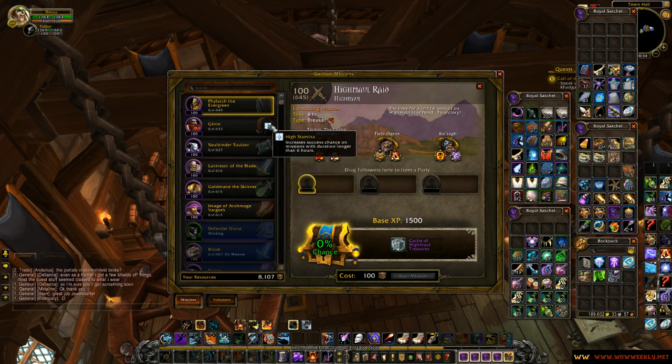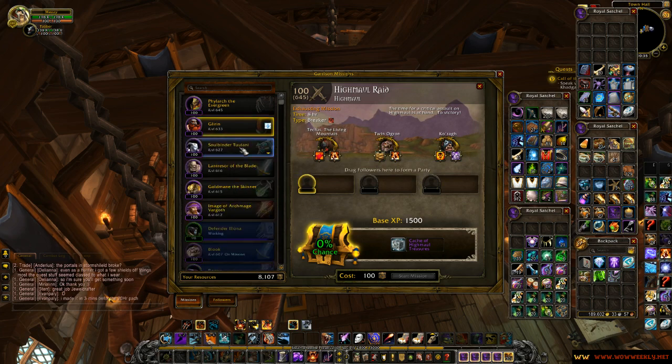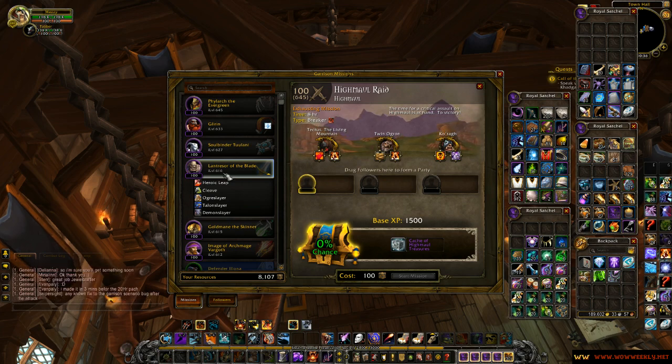You might be wondering what this icon is — it's actually a pretty useful trait which increases the success chance of missions with a duration longer than 6 hours, of which there are a lot at maximum level. Gilrin also does not counter any of these, and he doesn't have a high enough item level either. This one counters one of these mechanics — Koroth's magic debuff can be countered with Dispel Magic. Other than that, there's a lot of item leveling to do, which goes pretty slow, which means you probably won't be able to complete these raid missions very quickly.